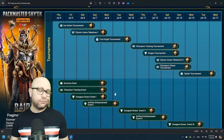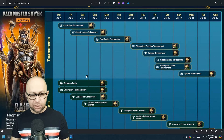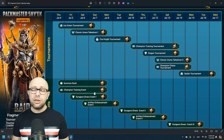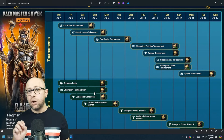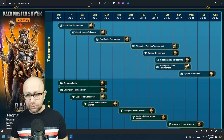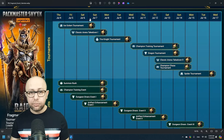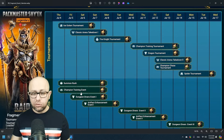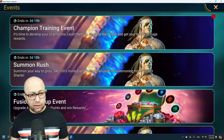The two other events that started today that you can actually do something good with are Summon Rush and Champion Training events. This fusion is going to be heavy either on your silvers and gems or on your shards, depending on which resources you've saved more. The best thing for you to do today — and probably after you finish ice golem and dungeon divers, maybe Friday and Saturday — is to use green shards and mystery shards for Summon Rush, because it's coinciding with Champ Training.